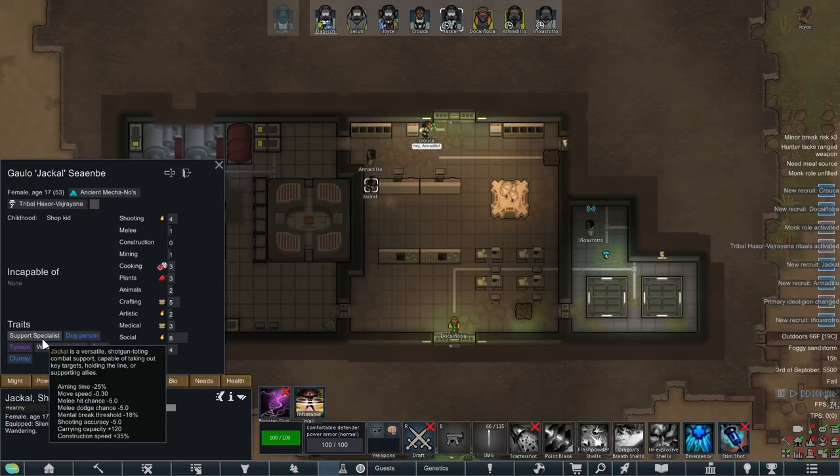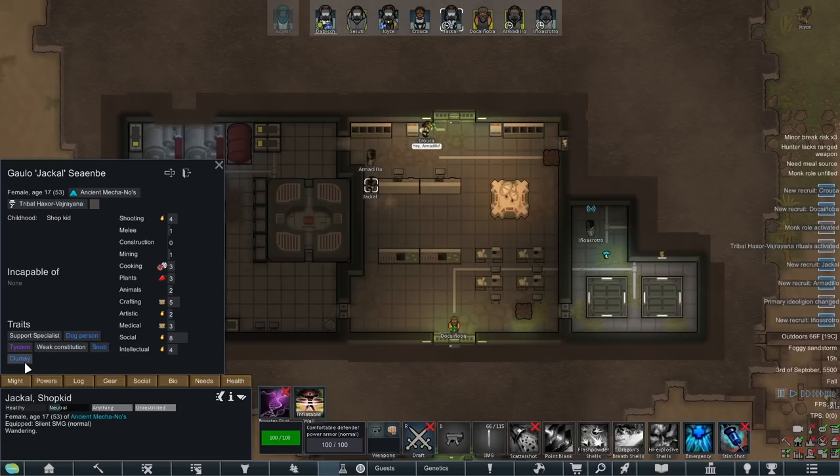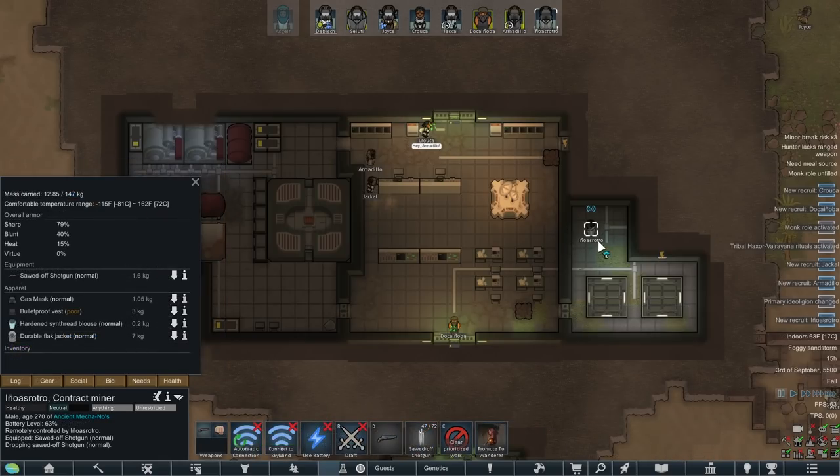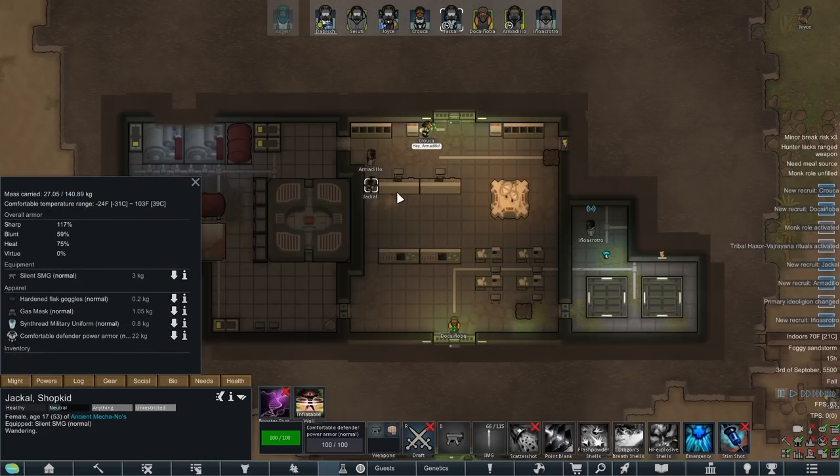Jackal is a support specialist, which does lower her aiming time but also lowers shooting accuracy. So I guess we give her grenades and she'll be able to toss stun grenades. She's a tycoon, which increases trade price, and she does evade social, so that's nice. If we give her a shotgun, she can use some abilities like flashpoint shells, which can stun a target. And Inosuro actually has a sawed-off, so we'll give that over to her.